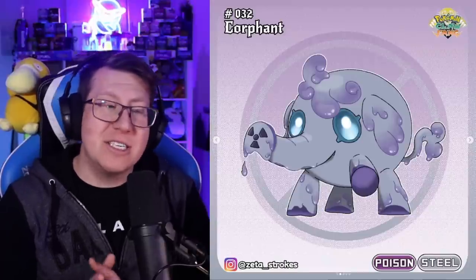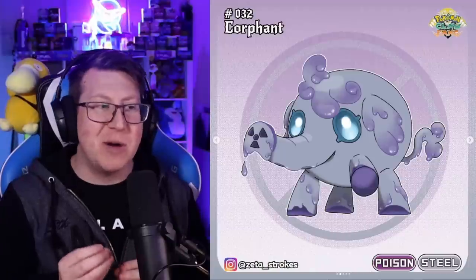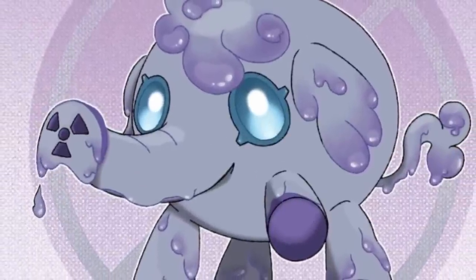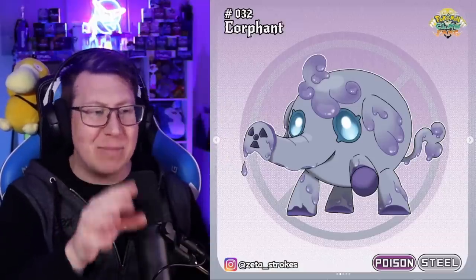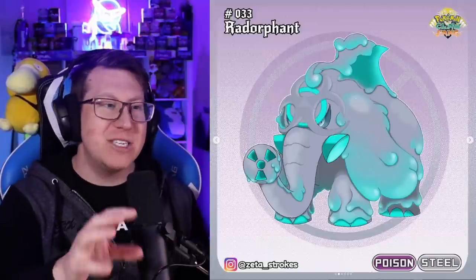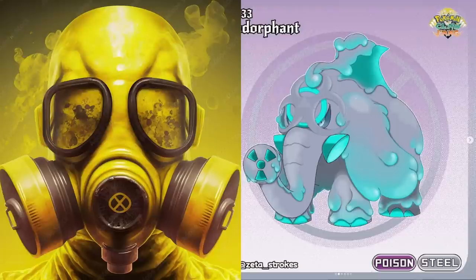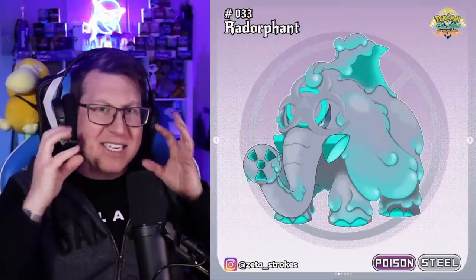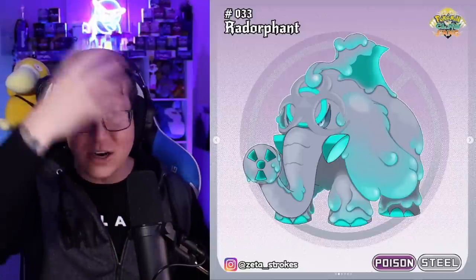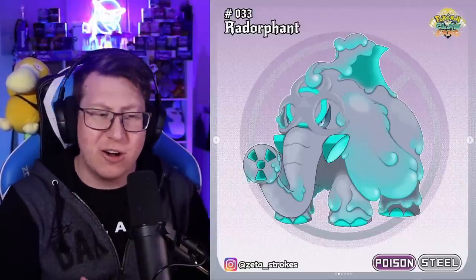Next is a poison and steel type Pokemon called Corphant, which looks very cute but is very oozy and very toxic. I absolutely love that the holes on the end of its nose make that toxic waste symbol — such a cool idea. It evolves into Vaderphant, which has almost like a toxic waste mask on its face. It doesn't have tusks; instead it has vent holes like those toxic masks. It's got a toxic waste symbol on its head and in its trunk, and is just dripping with toxic ooze.